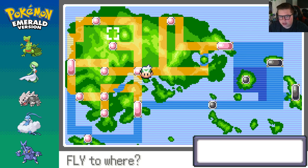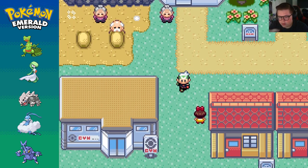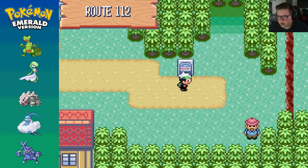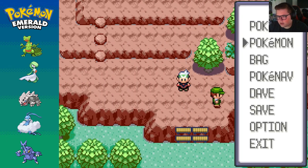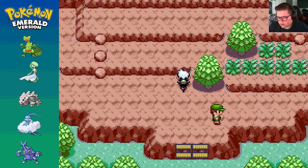Let's fly — where is this? We can... it might be better to go to Lavaridge. We have a Lavaridge landing and then we could either use the Acro Bike — that's why I just got that — to scale up the mountain, or we can take the cable car up. We gotta go over here to Route 112.